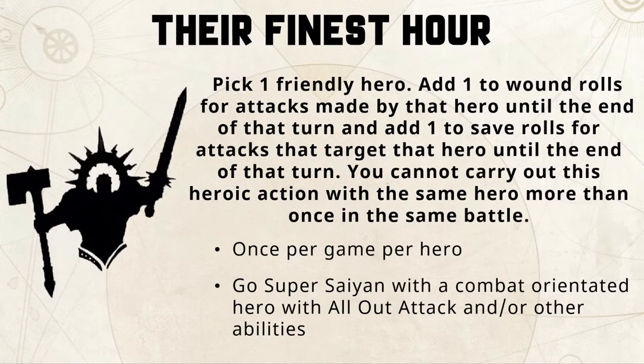Keep in mind that you can only boost your profile to a maximum of plus one to hit and plus one to wound — the overall total modifier can only be plus one. So if your opponent has a debuff to hitting or wounding that would reduce it, and if you have plus seven to your wound roll you can still only end with a total of plus one. Just be mindful of all those pluses to wound should you go for their finest hour.